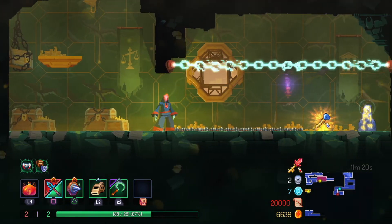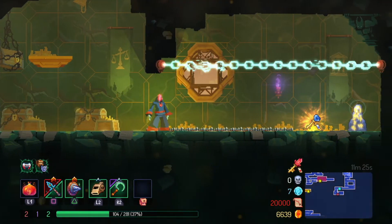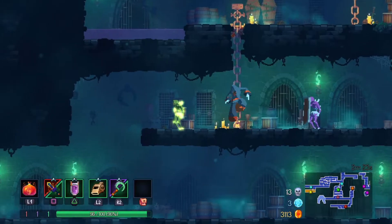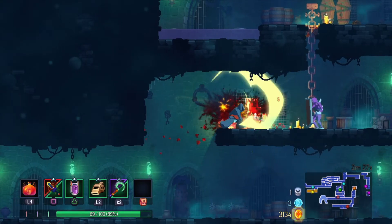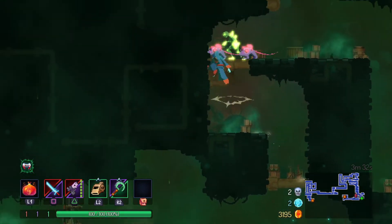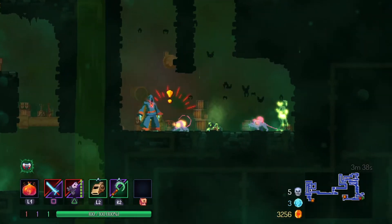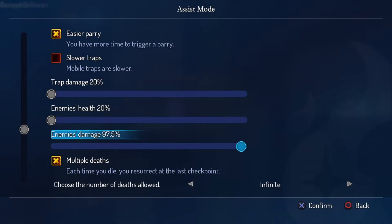You can set how much damage you take from enemies, ranging from 20 to 100%. You can also set how much health enemies have, also ranging from 20 to 100%. You can adjust how much damage enemies provide, also ranging from 20 to 100%.